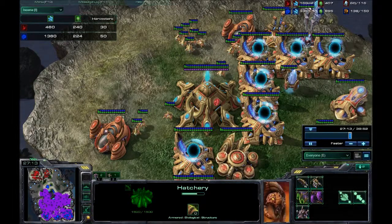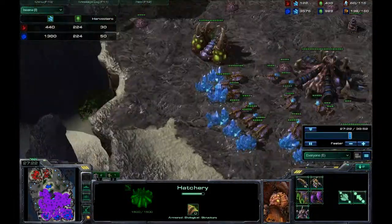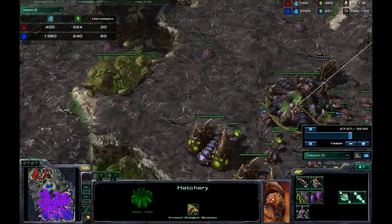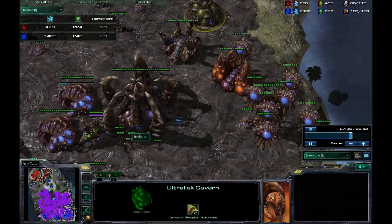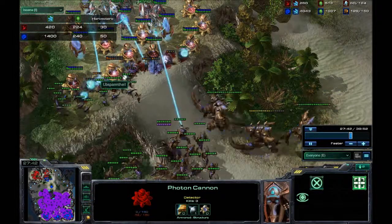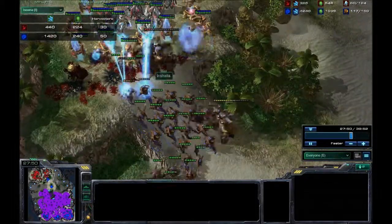He's got nothing there — he's now down to one base. I however am still on two bases with both mineral lines saturated. I believe I send in my forces but don't use them effectively, which is really stupid. I'm now getting upgrades. So in I go — I send the zerglings in first basically to soak up damage, then I start sending in the ultralisks.